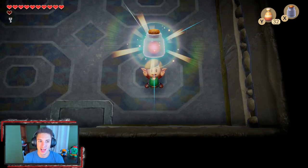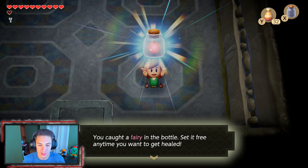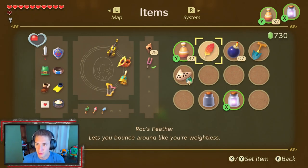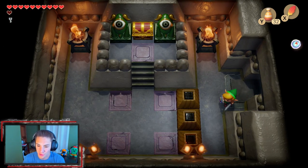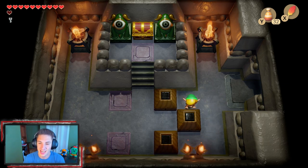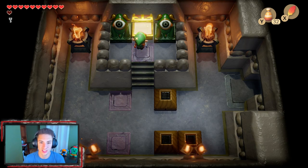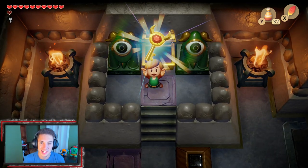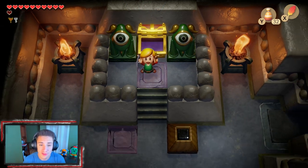Let's pick up the fairy and put it in our bottle for later. Did they restore us to full health? Let's bring out Roc's Feather once again — Roc's Feather is probably one of the most useful items here. There's a chest — it's pretty simple right here. You just push these two and slide this one down. Look at us go, ladies and gentlemen.